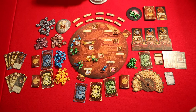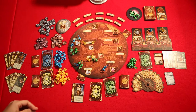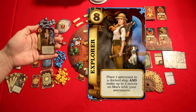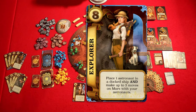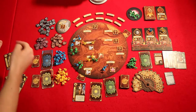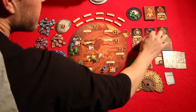Nine. Eight — I'm playing the explorer: place one astronaut in a docked ship and make up to three moves on Mars with my astronauts. I am blue, so I'm going to take one astronaut and place it on a docked ship going to Mare Serpentis, and it's going to launch.